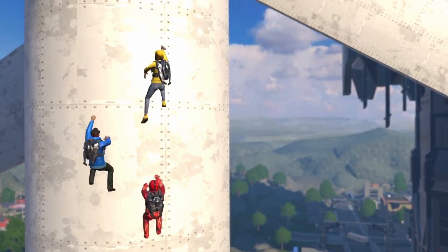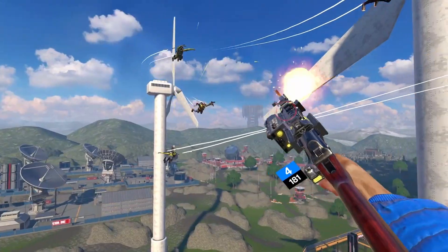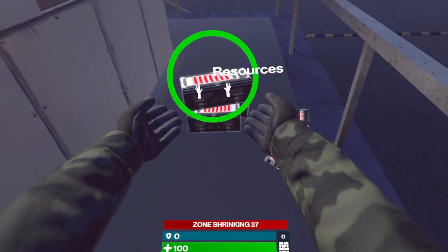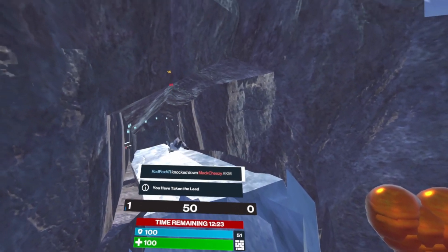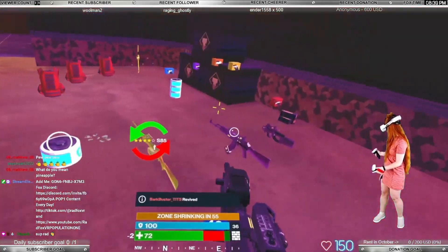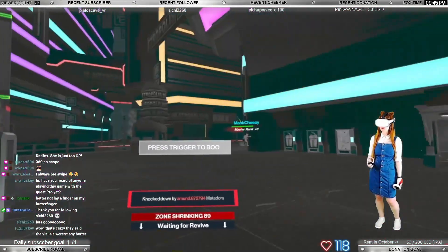The game features a vertical combat system, which means you can climb on any surface and also fly by gliding from any high ground. For protection or concealment you can use builds, just like in Fortnite — builds also need to be looted. When you kill an enemy, they drop all of their possessions on the ground, and on top of that there is a shield pod that instantly restores 50 shield points. If you get killed but your teammates are alive, you become a ghost and at any time you can be revived.